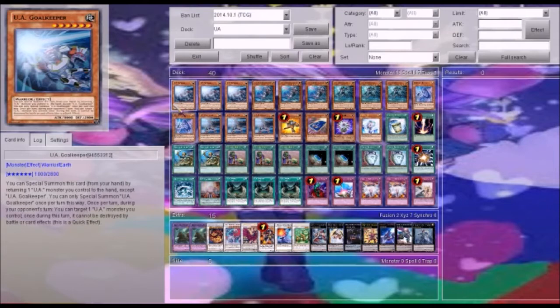I will start right in with each effect. This is Goalkeeper. They all have the effect — you can return one to hand to special summon. Yet this guy, once during your opponent's turn, can turn one UA monster control. During this turn, it cannot be destroyed by battle or by card effects. So that makes him very, very useful. Note: only during your opponent's turn.